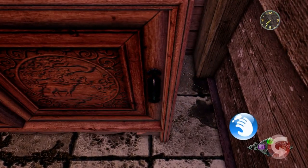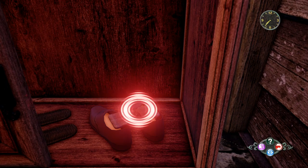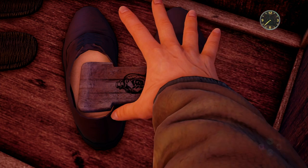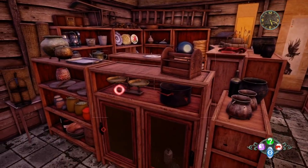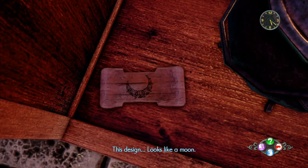When you get access to Elder Year's house you need to find six tokens. The first one you can find is the alcohol token. The next one is just around the corner and is the moon token.